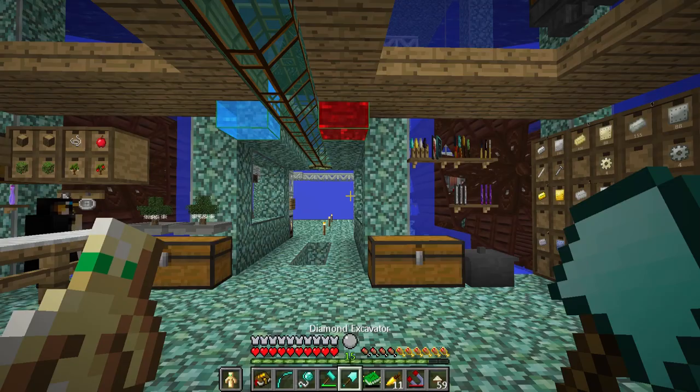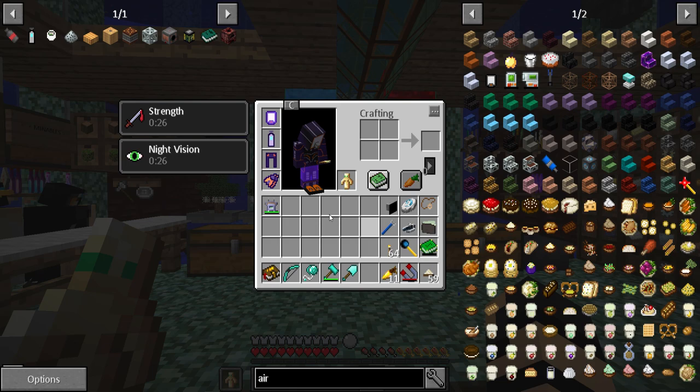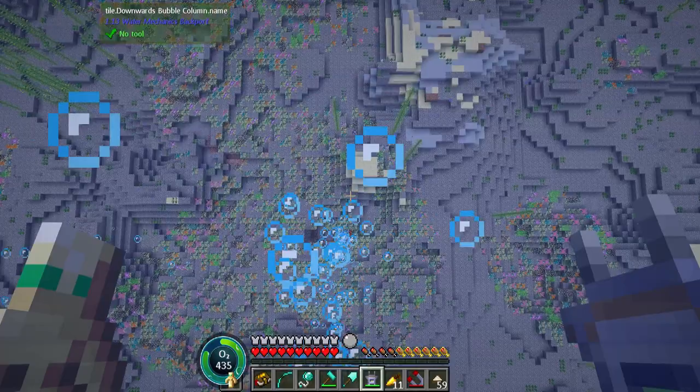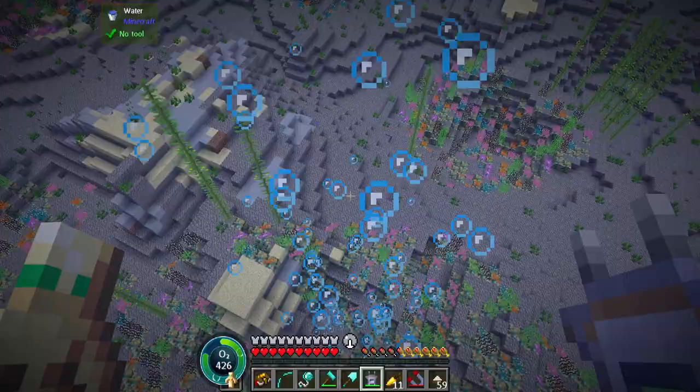There we go. That's pretty spiffy. And now I can take this and get all my levels back into the Tome of Knowledge. There we go. And grab my scanner. Now when I go out into the water, I move around pretty darn fast. Not quite as fast as my submarine, but that's pretty nice. That's very nice.